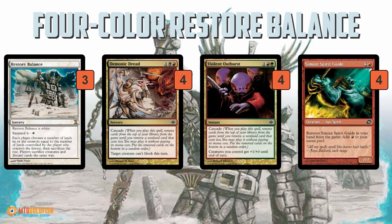Let's break down 4-color Restore Balance in Modern. First off, you've got the typical Restore Balance package. Restore Balance is the card — each player chooses a number of lands they control equal to the player with the fewest and sacrifices the rest, then does the same for creatures and discards cards the same way. It puts the game back to balance. The tricky part is it has no mana cost, so you can't cast it from your hand. Instead, you suspend it for 6 turns for a white mana. Restore Balance decks break this by playing cascade spells like Demonic Dread and Violent Outburst — if you build a deck with no other cards with converted mana cost less than 3, when you cast those spells you cascade and always hit a Restore Balance, getting that effect right away instead of waiting 6 turns.